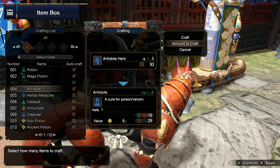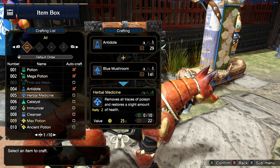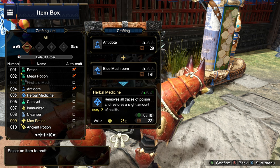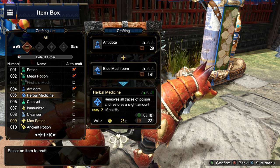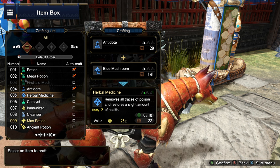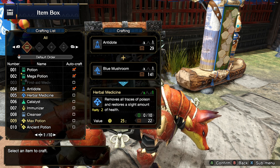You can also craft by amount and select the quantity you want to craft. Herbal medicine, on the other hand, needs an antidote as well as a blue mushroom. Keep in mind that blue mushrooms might be needed elsewhere, so you might not want to use them on herbal medicine.